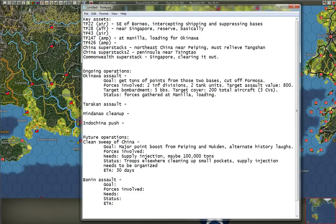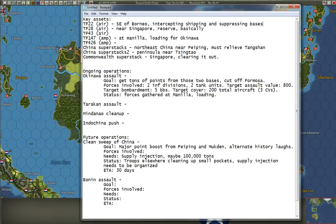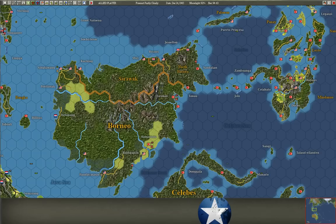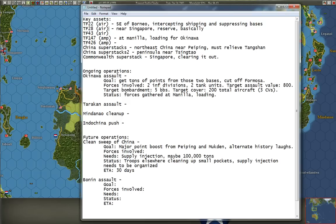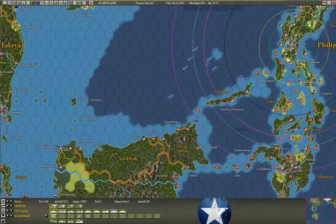So I'll pop this open and drag it in. You can see some notes I have, separated into a few areas: key assets, ongoing operations, and future operations. Under key assets I keep track of where all my carriers are — those are kind of a big deal. For example, Task Force 22 — I note it's southeast of Borneo and what it's doing: intercepting shipping and suppressing bases. Task Force 28 is near Singapore and in reserve with no commitments. Task Force 43 is an air task force at Manila, and it's going to be escorting an invasion force.